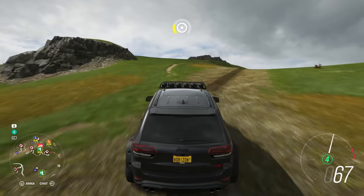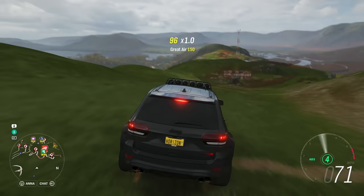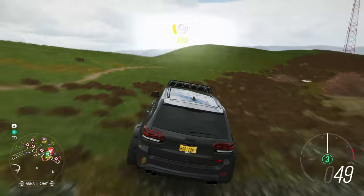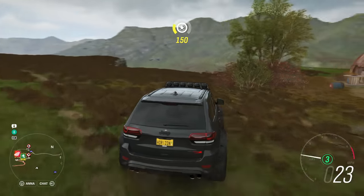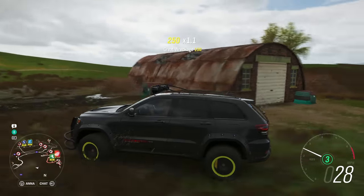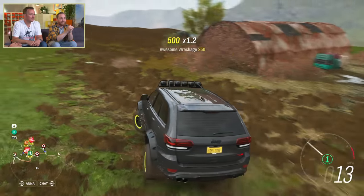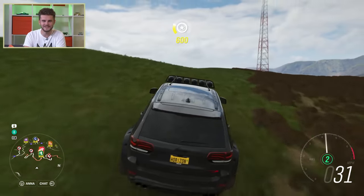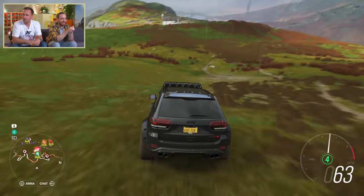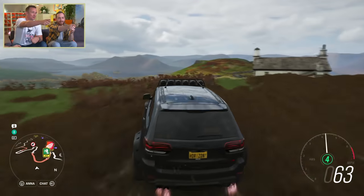It looks stunning. You'll also notice we wanted to show something about the verticality that we've hinted at before with this game, especially versus what we had in Horizon 3. We really listened to the community - the guys wanted something with a bit more verticality. That's a barn find right there. Spoilers - that's where that one is. The first one, if you're obsessed with finding all the barn finds in Horizon 4. Who built that at the top of a mountain?